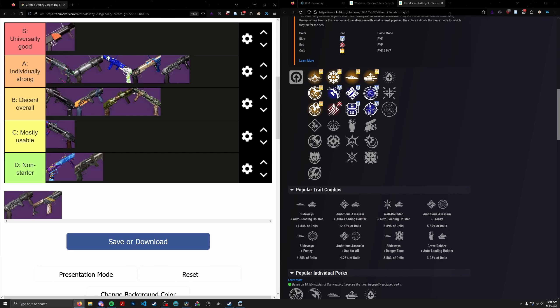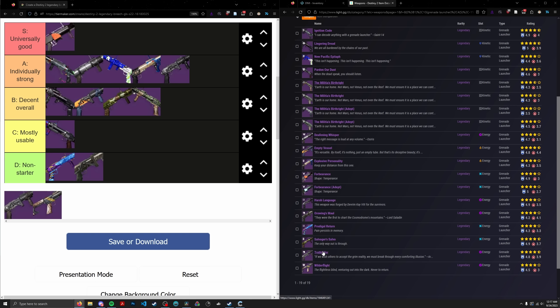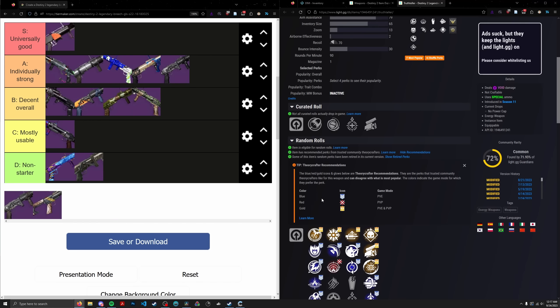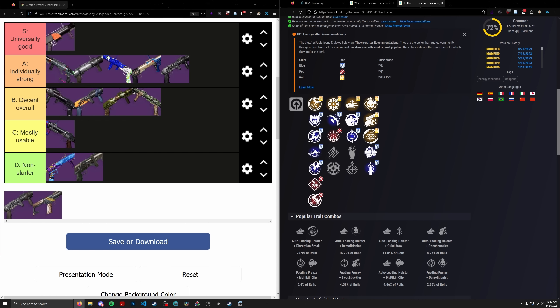Next up, Truth Teller — a void lightweight GL. This thing is basically just a repeat of Orwing's Maul with slightly better perks. It has Field Auto Demo, you can do Auto Quickdraw for swaps, but the only real difference compared to Orwing's Maul is Demo. This thing is pretty much a non-starter. There's no reason to try to get or use this thing anymore — Empty Vessel and Wilder Flight just do this thing's job much better for pretty much every role it has. Putting it in the D tier.